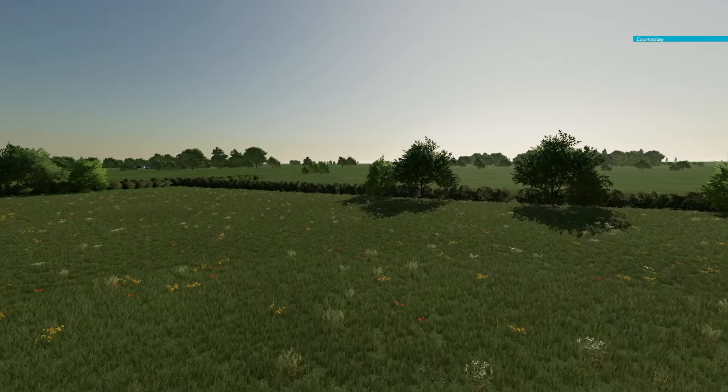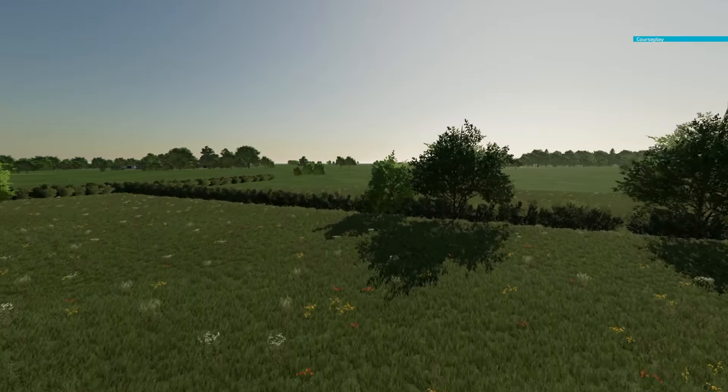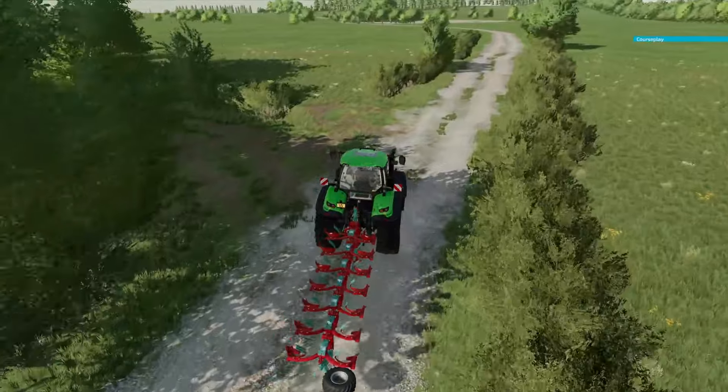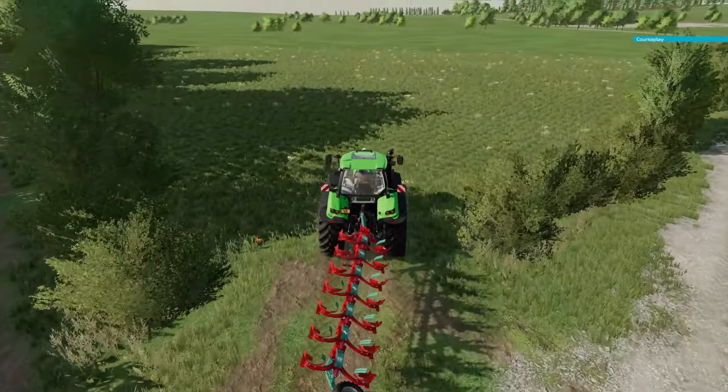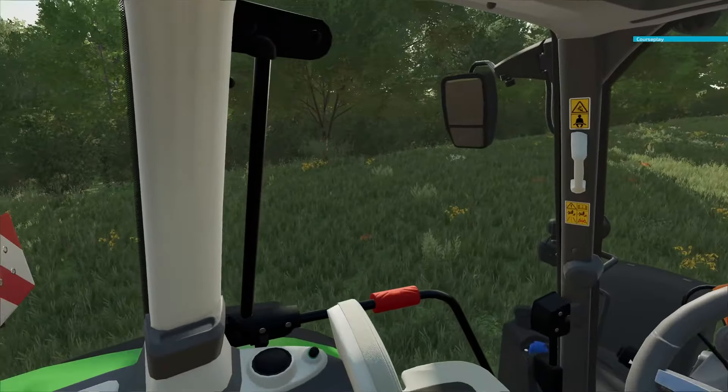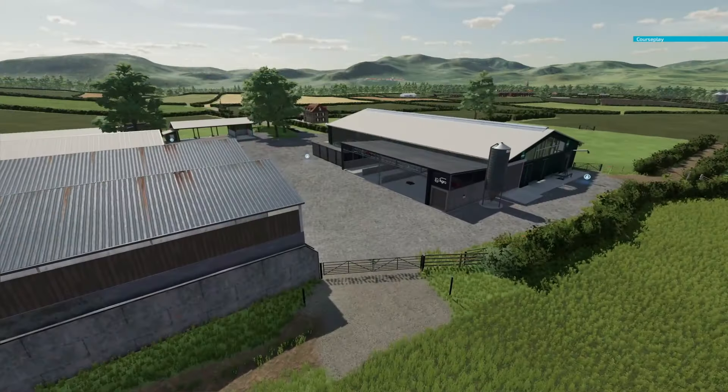Here are a few key features: there are 57 pieces of viable farmland, two forestry areas, and sale points for grains, bales, and other production items. There's also a sawmill, extra ground angles, paintable textures, and UK license plates, which add that British feel to it.